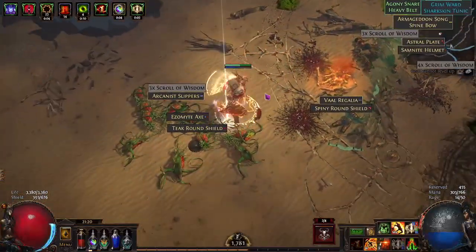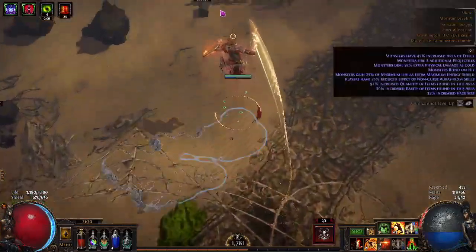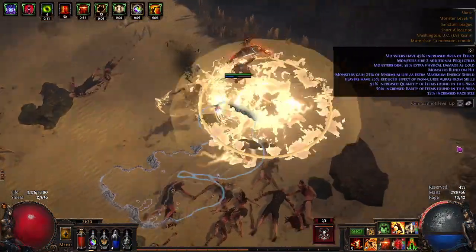So the clear is really good here, especially when a Legion pops up. That's kind of where my Atlas tree is right now — just Legion and general map stuff.